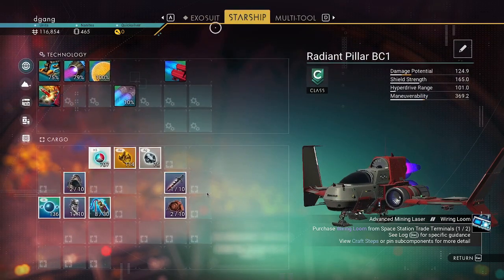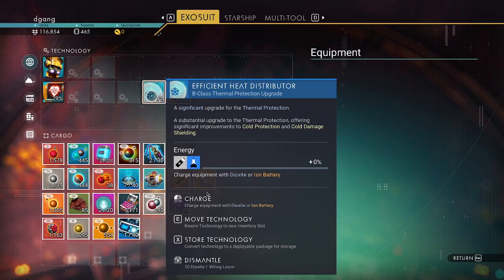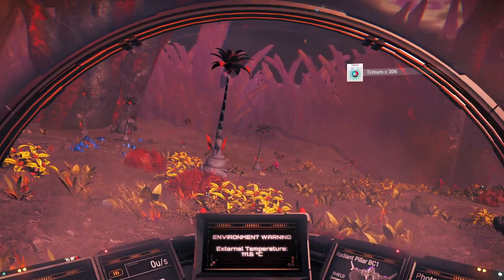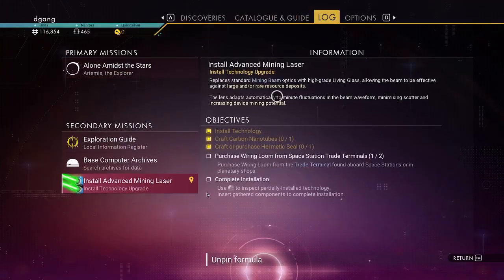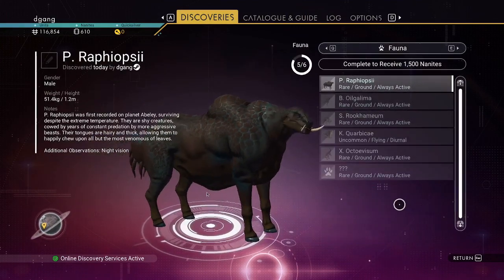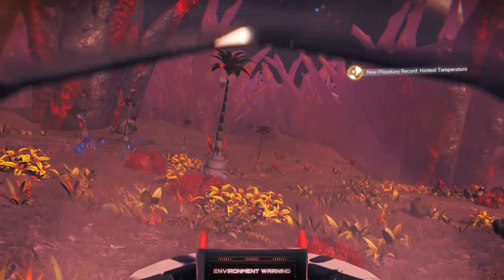On my exosuit, this heat distributor is a class C. I have 116,000 units — let's go to the space station and buy it. Before we go, let's see what we're missing on the fauna. Rare, ground, always active — let's just go out and look around. Let's go to the space station. If it's rare it could be a little wild. I'll speak to the alien — he'll give me the location of his grave for about 100 nanites.